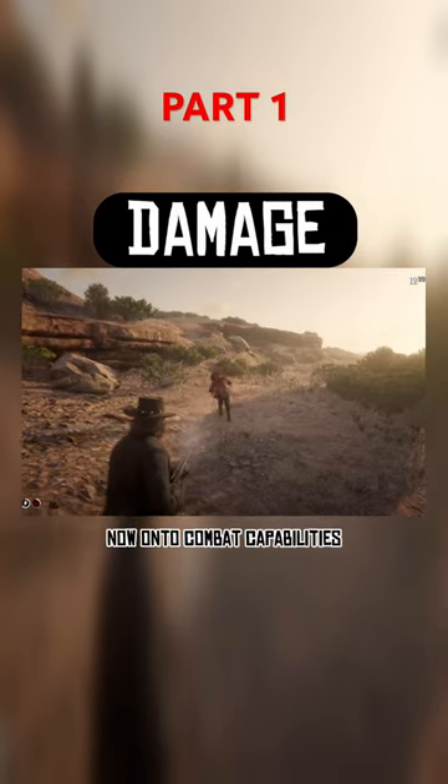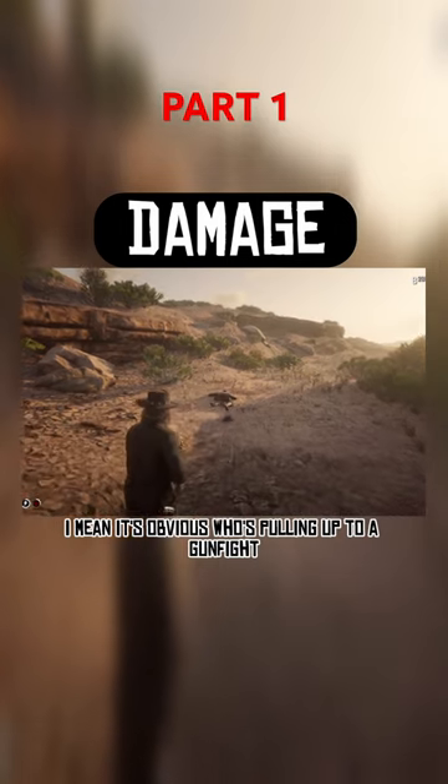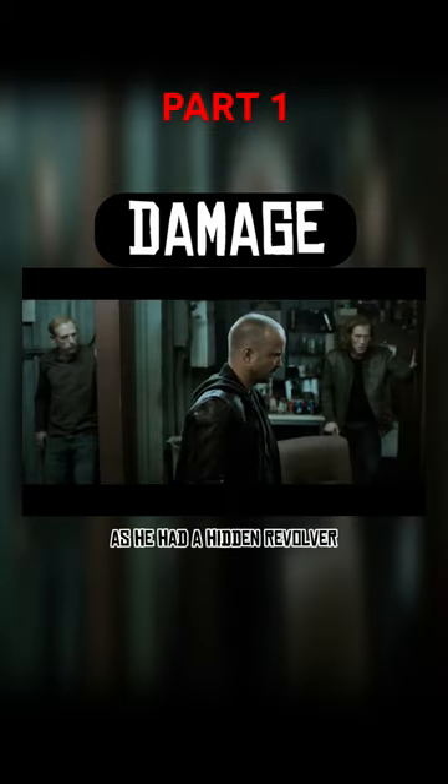Now on to combat capabilities, which is this gun's weakness. I mean it's obvious — who's pulling up to a gunfight wielding a .22? Jesse is different as he had a hidden revolver.